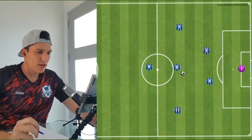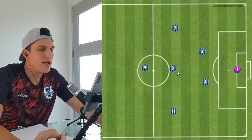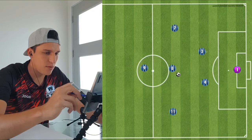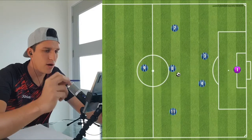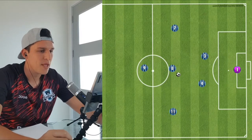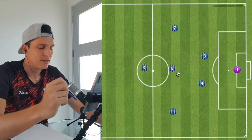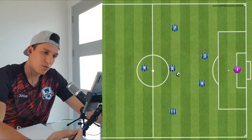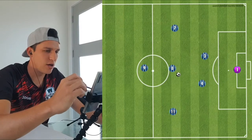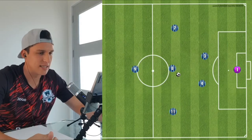The first thing we're going to talk about is the formation we use. I like to play two-three-one. In this case, number three and number four are the defenders with big responsibilities at the back. Then you have a line of three — number eight, number eleven, and number seven — with midfield responsibilities, an up-and-down job. And of course, you have a striker who is higher up the pitch as an attacker.